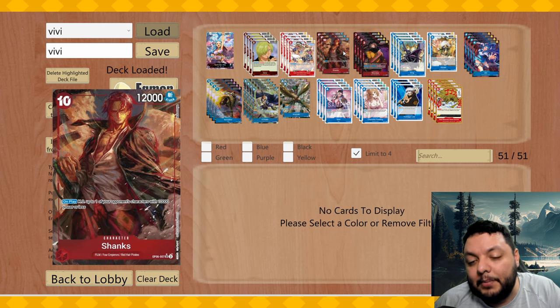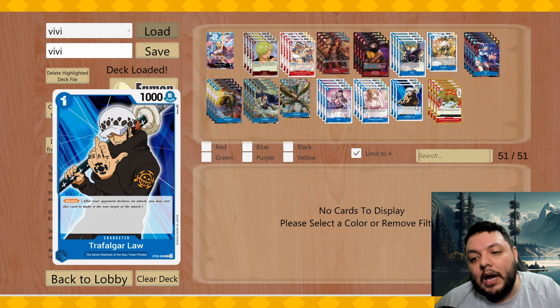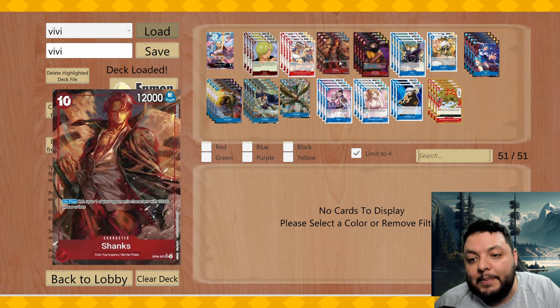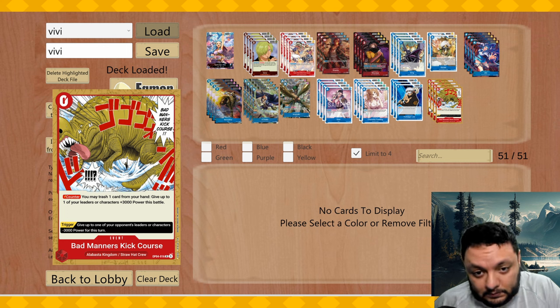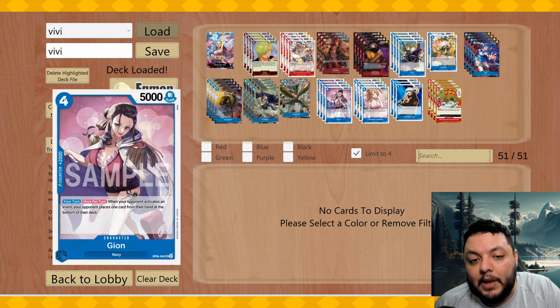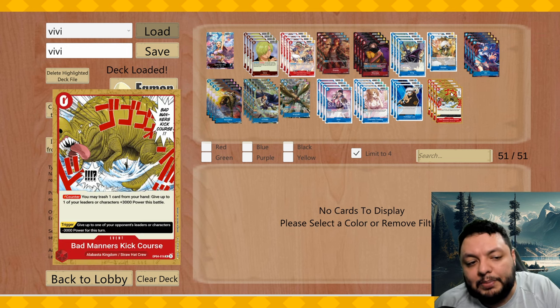That 12k body is gonna win you the game — very important for the deck. After playing these matchups, I'm thinking I'll probably play a Gordon-like ability instead of Law, so I can combine with Chunks and remove bigger guys like Big Mom. That answer could be really good for matchups where Chunks alone isn't enough.